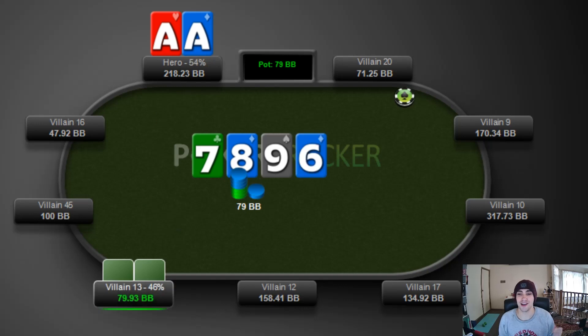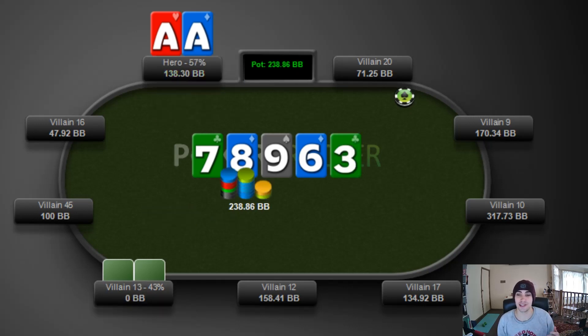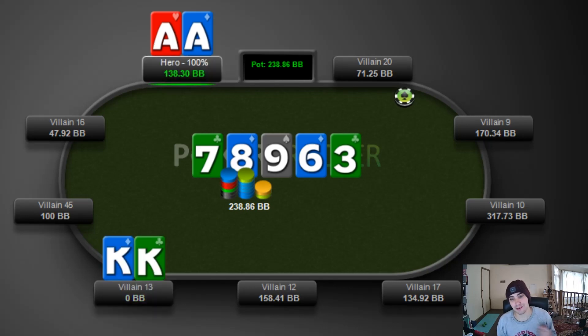My opponent snap-calls, so we're loving that news. We get to see the river, which is the 3 of clubs - not going to improve the strongest hands in their range. We get to see what they had, and it was pocket Kings. Pretty unfortunate call for my opponent there, but I still like my line of slow-playing the Aces when we do have position in the hand. But if you disagree and think it's better to just get all in pre-flop, I can definitely hear that opinion. Hop in the comments below and let me know your thoughts.